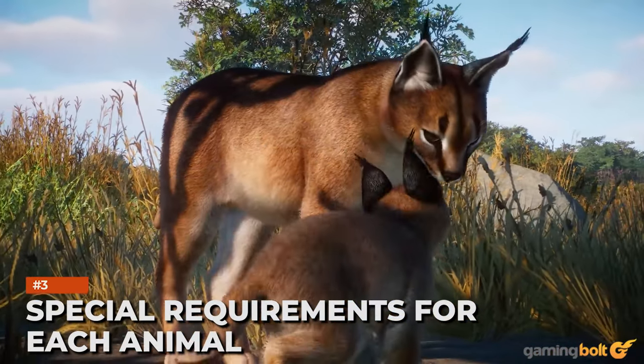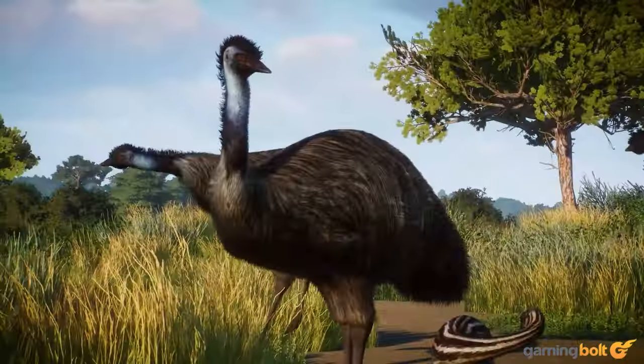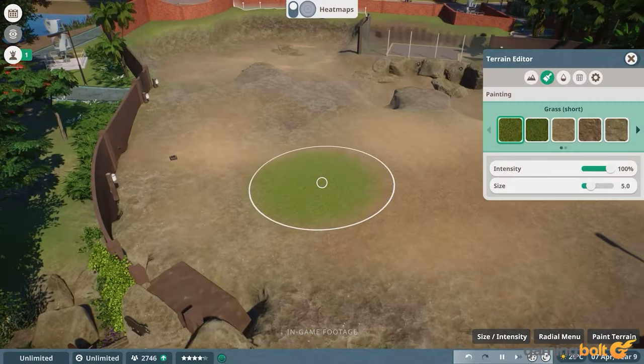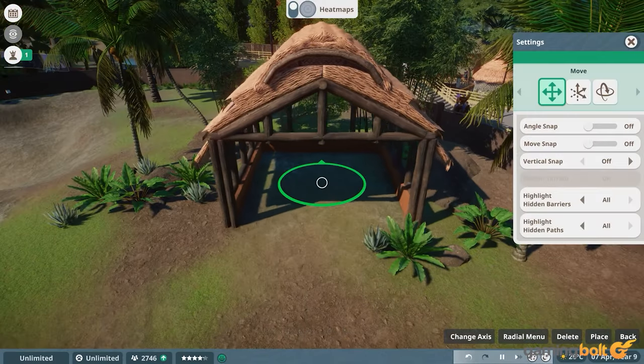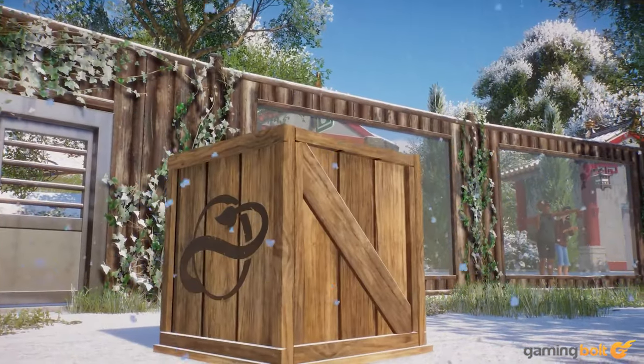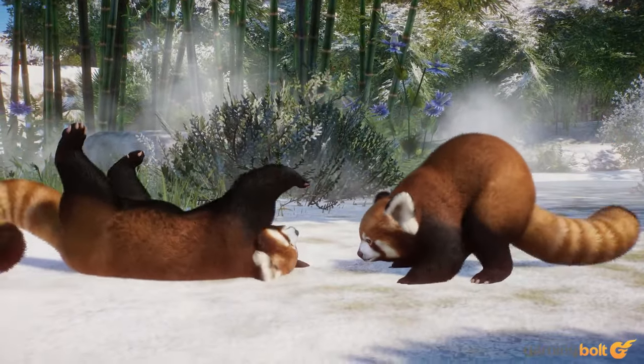Of course, you usually can't throw different species into a zoo all willy-nilly and expect things to work out. You have to build the corresponding environments in keeping with their natural habitats. The Snow Leopard and Timberwolf, for example, would prefer colder settings. You also need to consider their endangered status and the effect that predators can have, and so on.